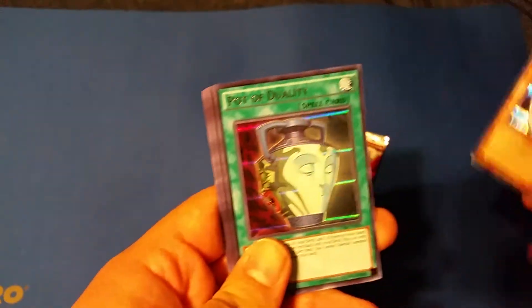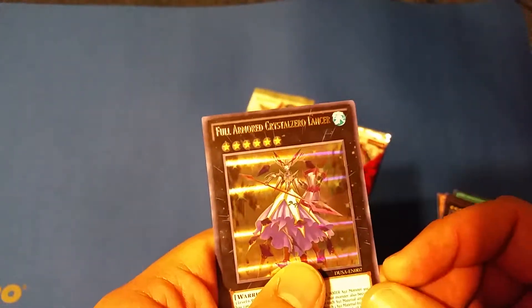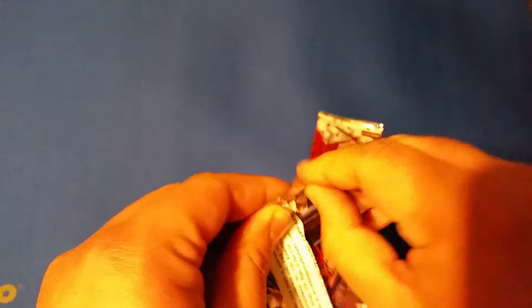Black Rose is honestly really awesome. So we got Cyber Dragon, Pot of Duality — nice! That's Number 94 Crystal Zero, Full-Armored Crystal Zero — the odds of getting those two together — and Gozuki, Gozuki. I'm going to take a look at the crystal cards — I might be able to use them.